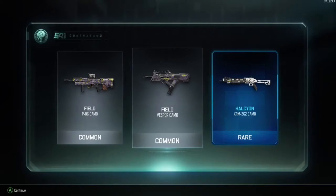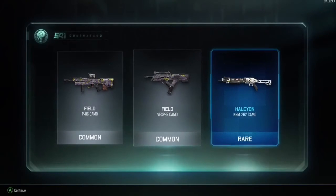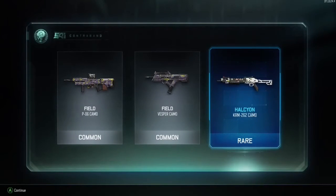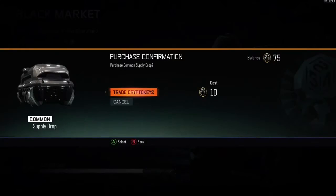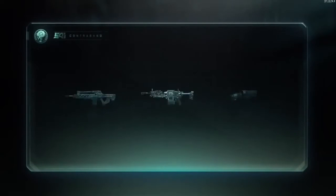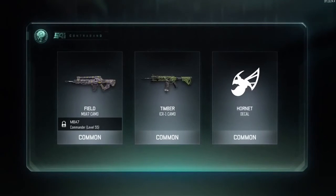Then I got a weird drop but it was a shotgun — I was like I don't really care, I'm not gonna check it out, I'm not a big fan of shotguns. I already recorded this video but I'm just doing a voice-over: for my third or fourth supply drop I was like oh yes, field camo, boom!